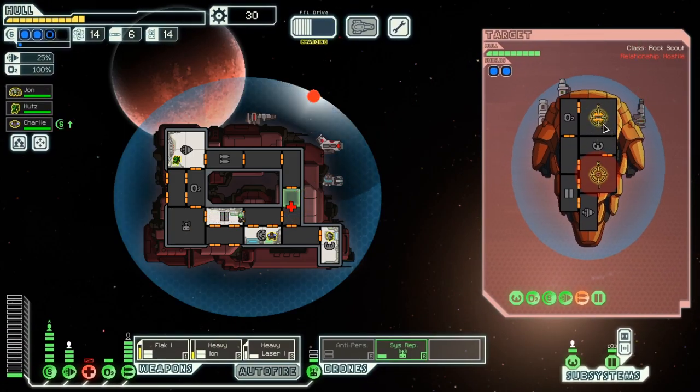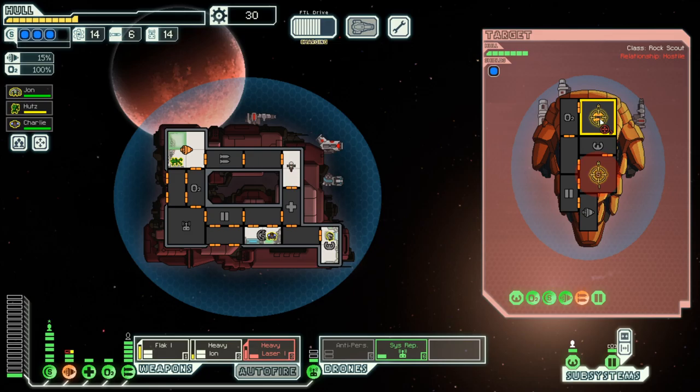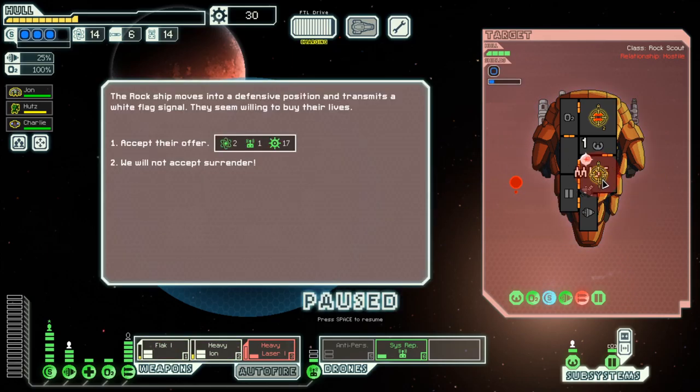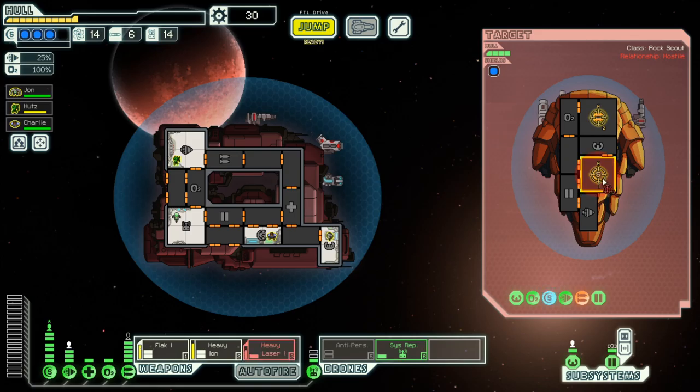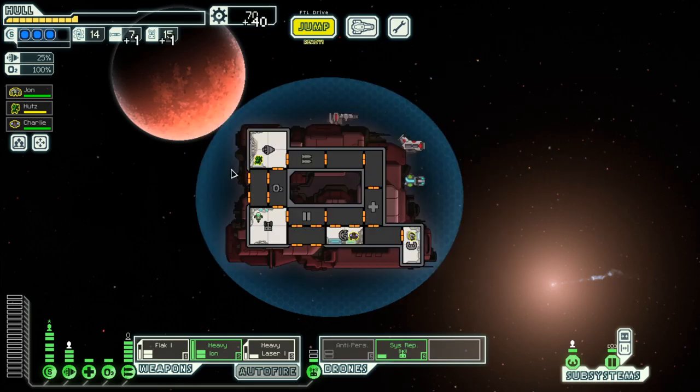At least one missile launcher is down. Second one is also down. Down again — all weapons are down actually. No surrender. I will shoot too slow there. Two more hits and they are gone. 40 scrap.